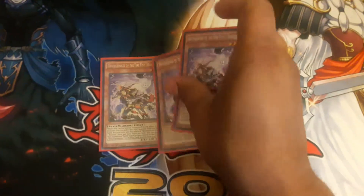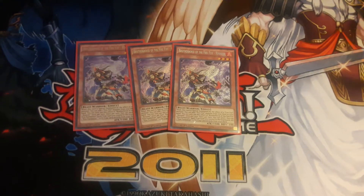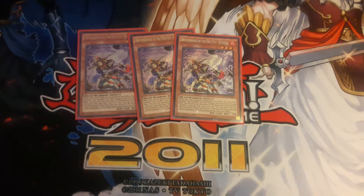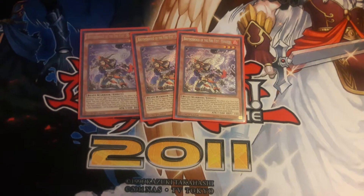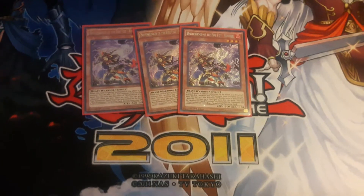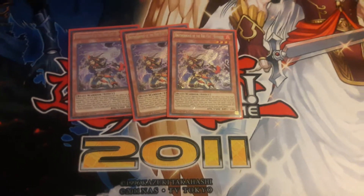Next up we have three Brotherhood of the Fire Fist - Rooster. If it's special summoned by the effect of a Fire Fist - which will be Spirit bringing it back from the grave - you can add a Fire Fist from your deck to your hand, once per turn. You can also once per turn send a face-up Fire Formation spell or trap you control to the grave and set another one. So if something's been used up and you need to extend your plays, Rooster lets you do that pretty easily.